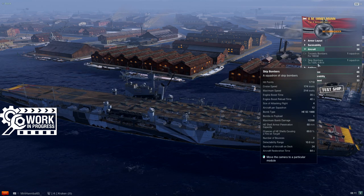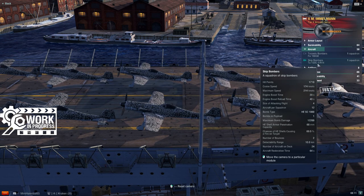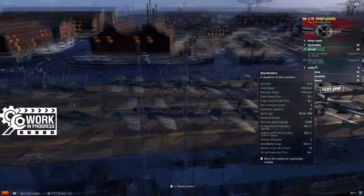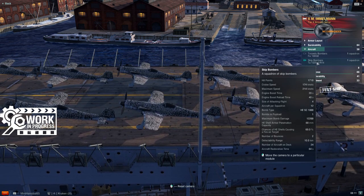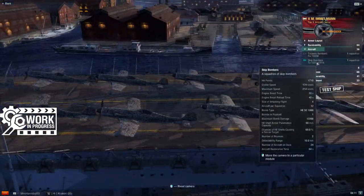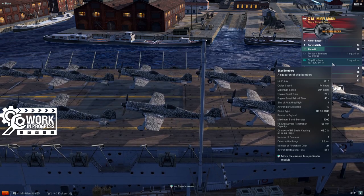The other thing you're going to find on her deck are the skip bombers. These are currently in testing — Wargaming's been experimenting with these for a while. They've tested these with AP bombs, and now here on Immelmann, if you look very closely, these are being tested with HE bombs. These are the same 1,000-kilogram bombs deployed aboard tier 6 premium German aircraft carrier Erich Lohenhardt. The trick is that these are now skip bombs.